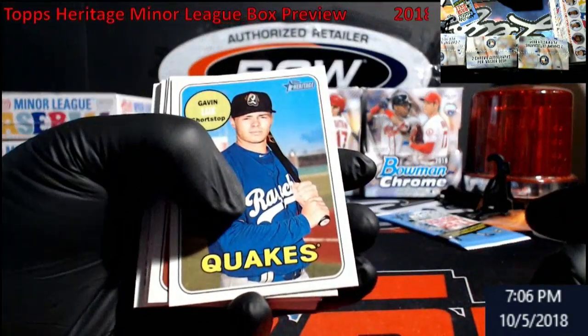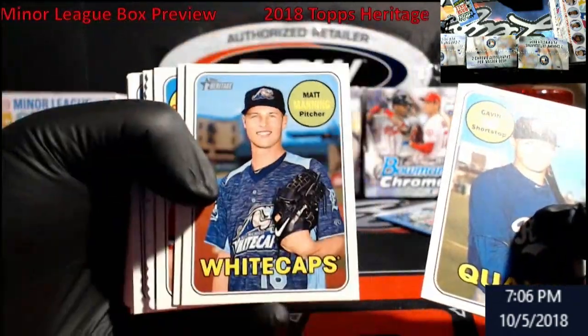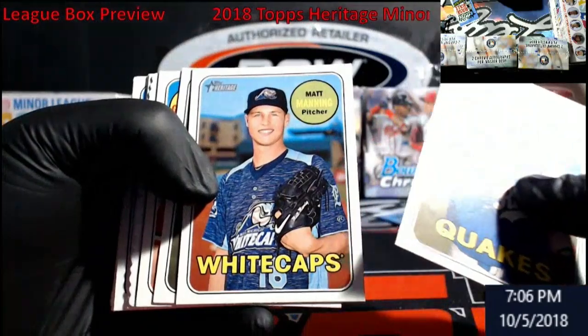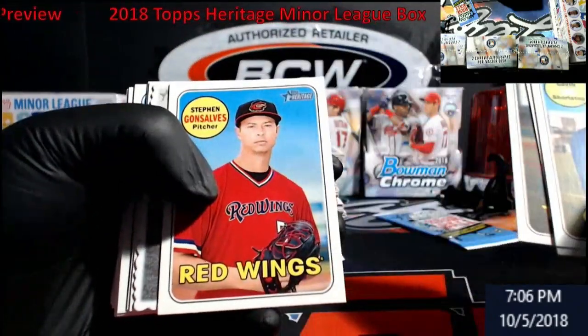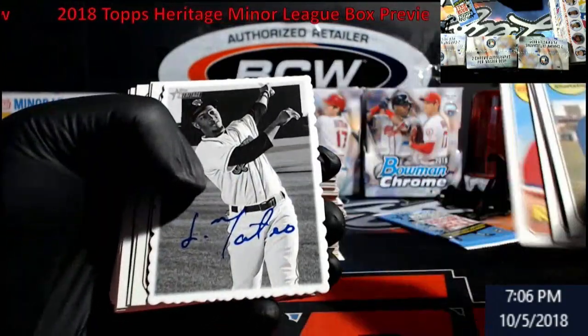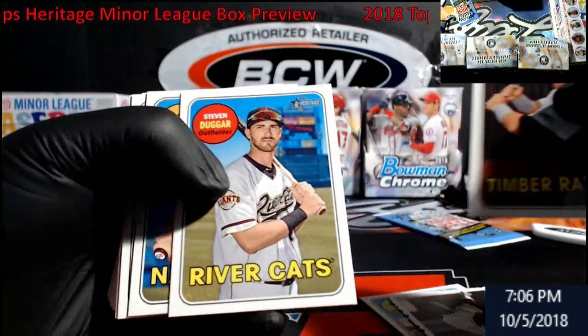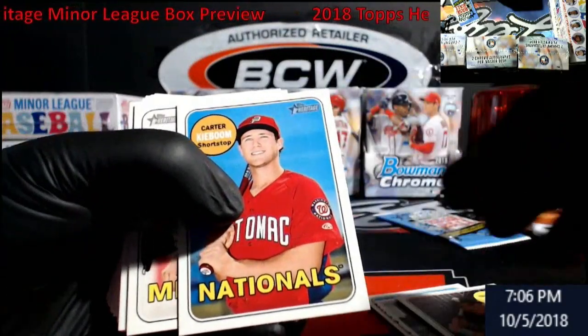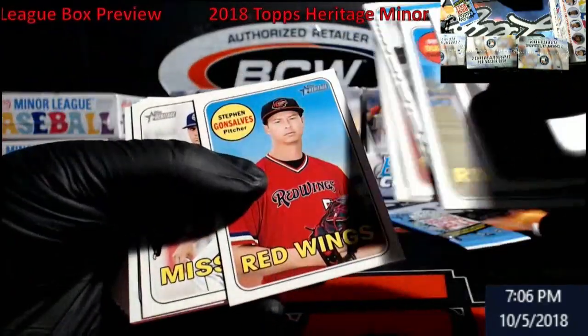Look at that — that's some thick sauce there. I don't know all these teams but I know some names: Gavin Lux, Matt Manning — that's a Detroit dude, he's still in the minors — Rosario, and these stamp ones again. Jorge Mateo, Lutz, Dugger, Carter Kieboom. I'm going to start separating these.